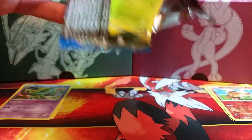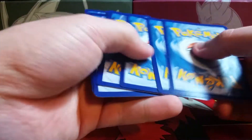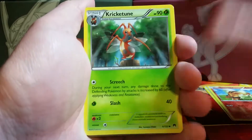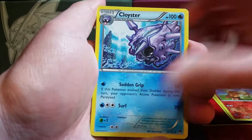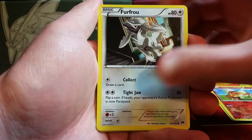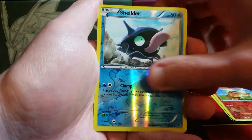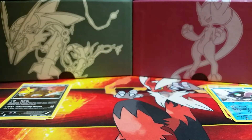In a box like this you are bound to get duplicates. All I can ask is that the duplicates don't come in a foil version — I always want to get 12 unique foils, unless it's a secret rare and then I'll take two of them. We have a Chikorita, Corsola, Furfrou, Skorupi, Trubbish, reverse holo is a Shelter, and the rare is another Shiftry — three in a row for repeat rares.